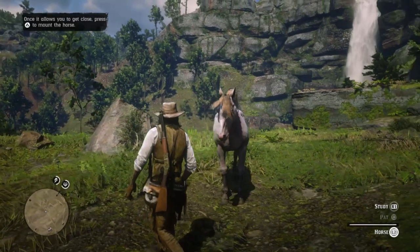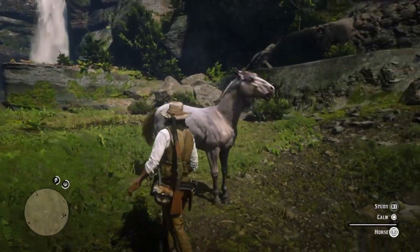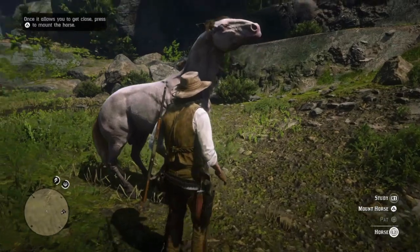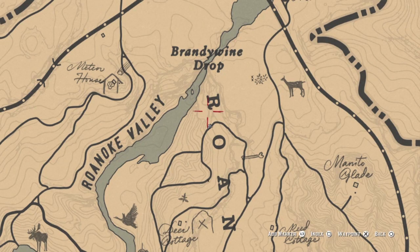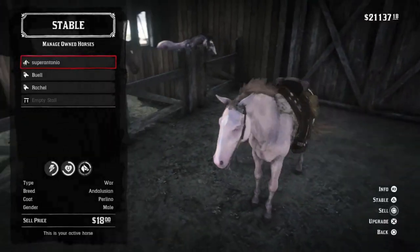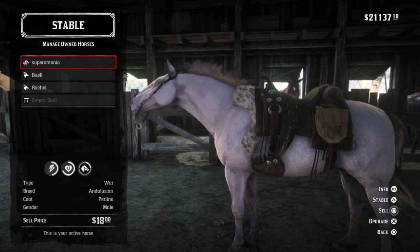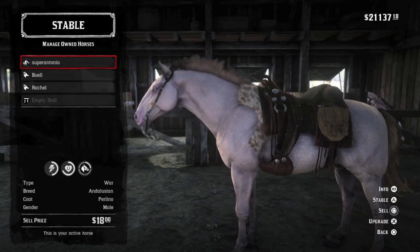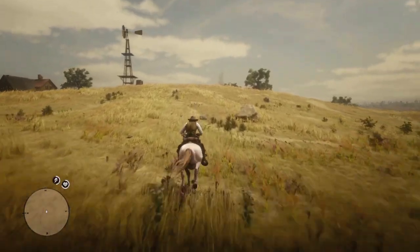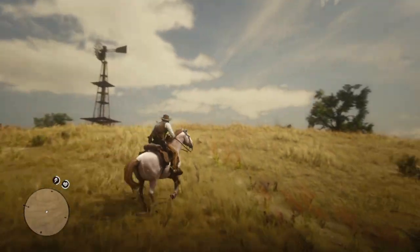At number 3, we have the new Perlino Andalusian. Previously a PC-exclusive horse, you can find one in the wild at Brandywine Drop. This horse is also available in story mode, and I would have put her in the top 3 for Arthur's list had one been available at the time. Stats at level 4 come in at an impressive 8 stamina and 10 health, just like the Turcoman's. You can't go wrong with her size, her heavy muscular physique, and her unique, almost shell-pink coat.